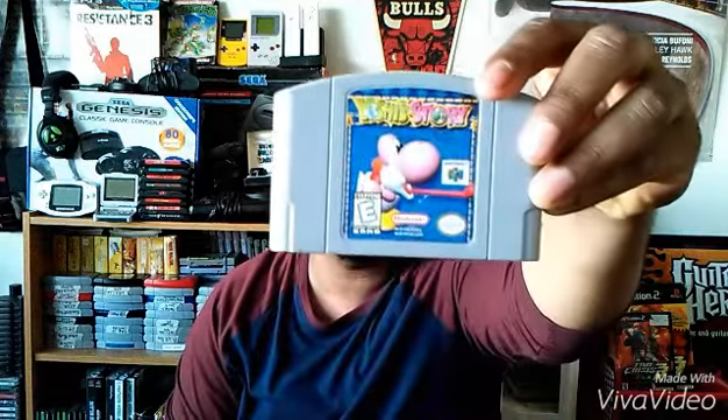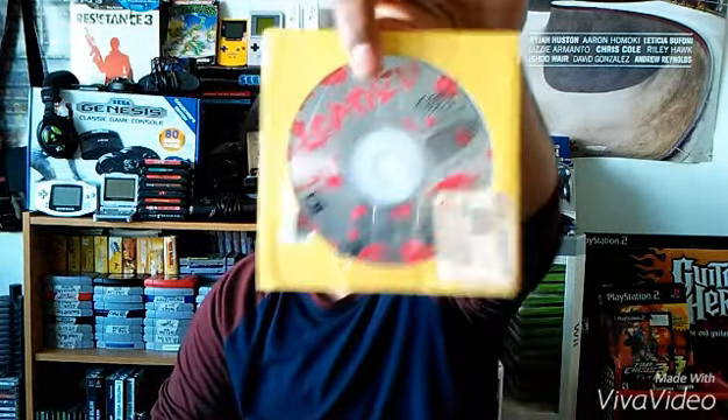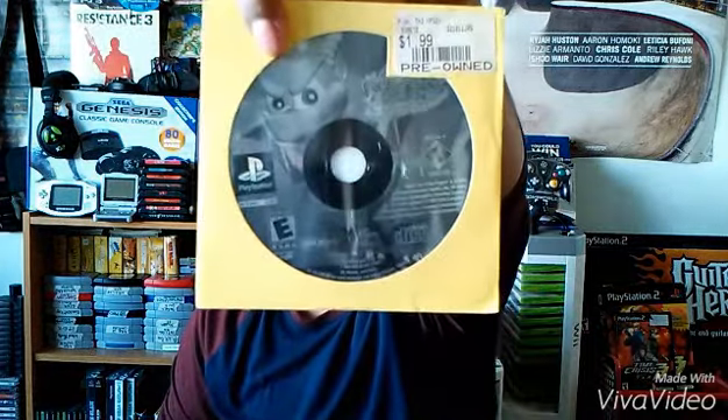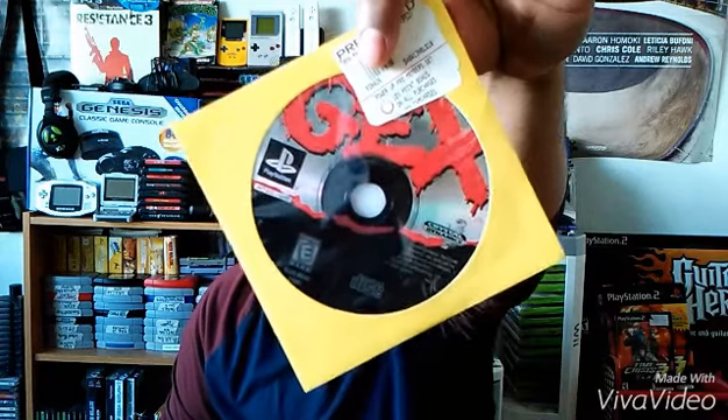So I picked up a load of great stuff — let me show you the pickups. For three dollars, Yoshi's Story. Also when I was at the flea market, I picked up some loose games, loaded on the Sega Saturn, a demo of Panzer Dragoon on the Sega Saturn, Spiral the Dragon for PS1, and Gex Into the Dragon — I only paid two dollars per CD.